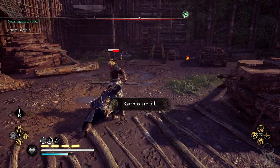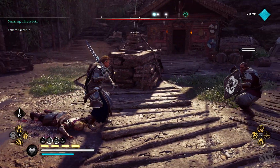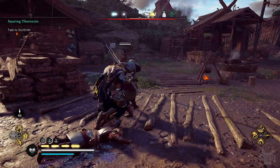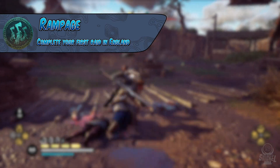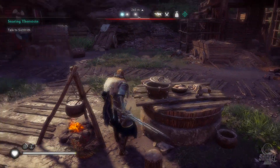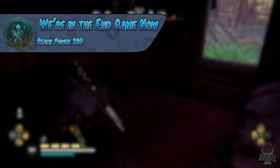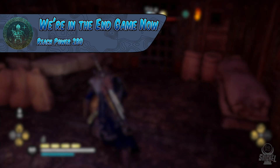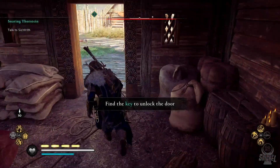Now let's talk about three trophies that I would consider incidental, meaning that you will no doubt earn these trophies while just naturally playing through the game. First is the trophy Rampage, which is to complete your first raid in England. This will come naturally when you first arrive in England, and you will need to complete raids throughout the entire map. Next up is the trophy We Are in the Endgame Now, which is to reach power level 280. While playing through the story, exploring, and doing side activities, you will earn this with no problem at all.